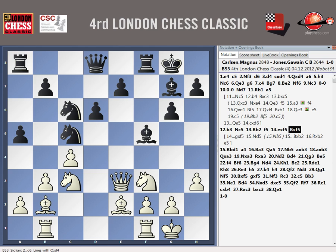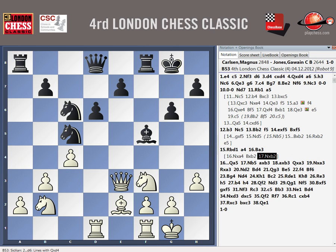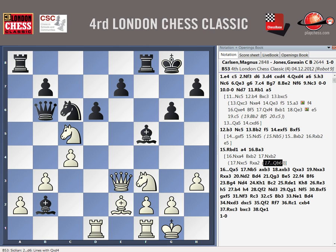I can also do knight A4 here, but that's less ambitious anyway. If I take on B2 — I take on C5. If take on bishop, take the bishop, I'm better I think. Then rook A2. Queen B6 is possible. Queen B6, knight A4, knight A4 — back again. Just take and bishop B6. In all these positions, I had decent play for a pawn, maybe not for a queen, but for a pawn.